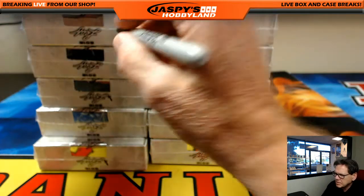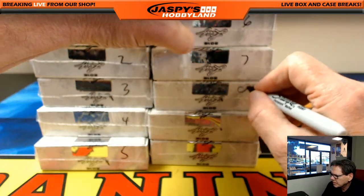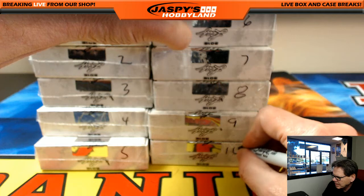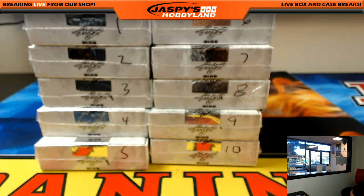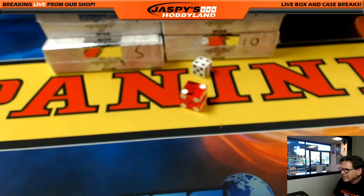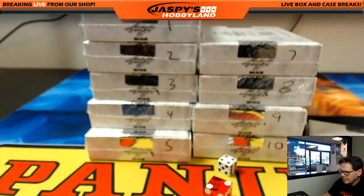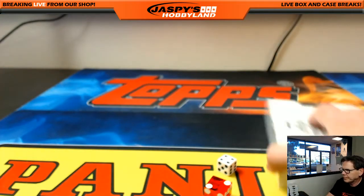I'm gonna number the boxes one, two, three, five, six, seven, eight, nine, and ten. All right, we got ten boxes. I'm gonna roll the dice to see what box we actually do. I have to roll two dice, there's ten. Roll the dice and see which box we do — we got a four and five, so six. Gonna take box number six right here. The rest of the boxes in the store. Good luck everybody, here we go.